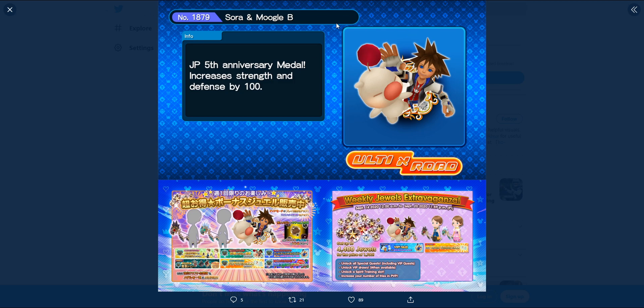Next up is a new type of AND metal being introduced — Sora Moogle B. It's more of a utility metal that adds strength and increases the strength and defense of whatever metals you input it to by about 100.